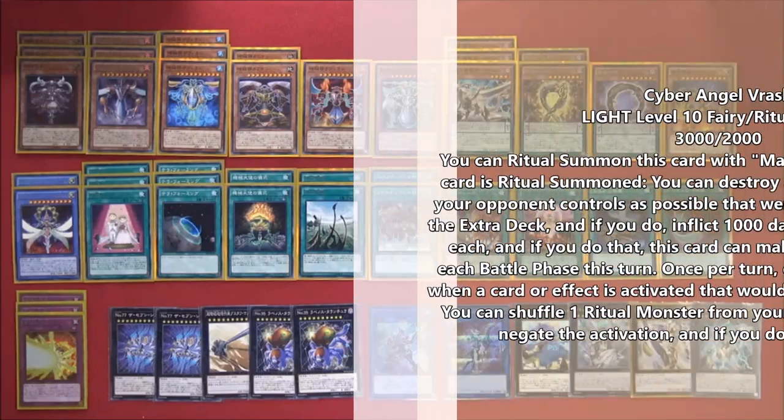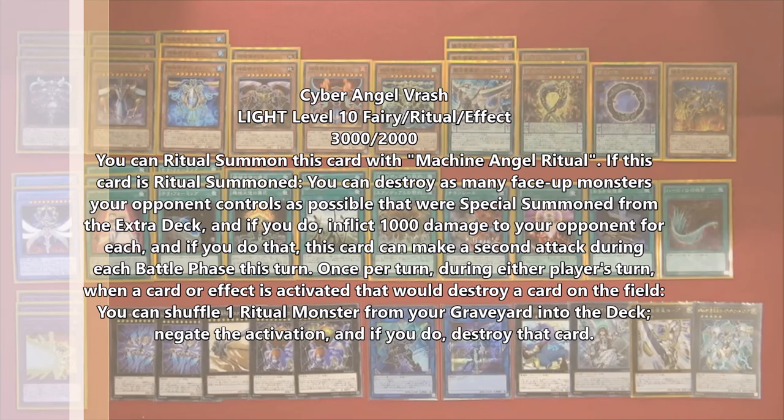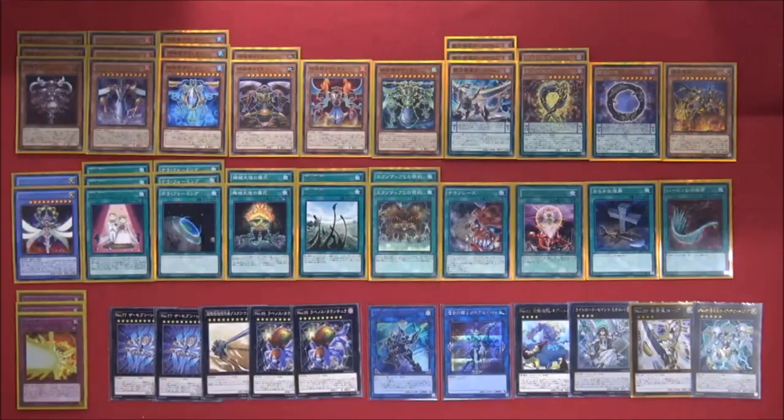Next we have a Cyber Angel — I'll leave the name on screen. When she's special summoned she destroys all special summoned monsters your opponent controls from the extra deck. She's just there to do that and to be a level 10 ritual monster. You can see we're playing Ritual Sanctuary and the Cyber Angel ritual spell, which we'll get into more.